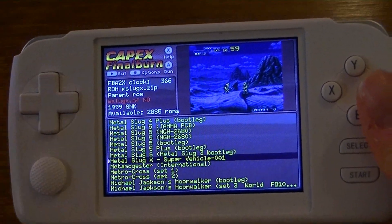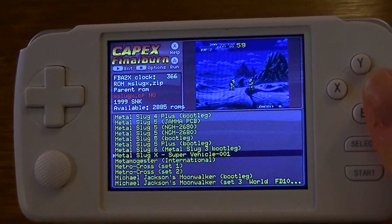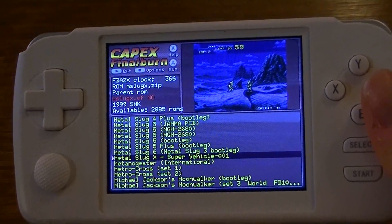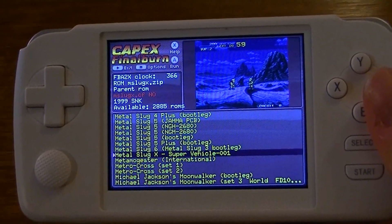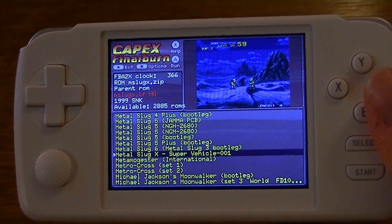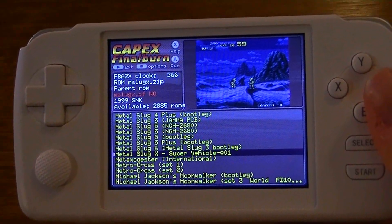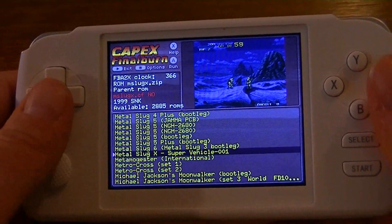Hey, what's up? This is the new build of FBA. Smuggan has added some cool features. He's added the ability to use load and save states. He's also added a key mapping utility, which is really cool because it allows you to set your keys for each individual game. So I'm going to show you guys how to use those features.